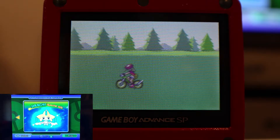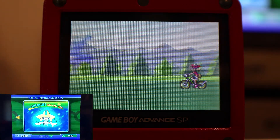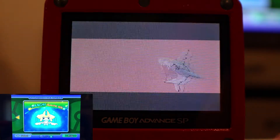Now before, the way to shiny hunt Jirachi is you had to use the Colosseum Bonus Disc. There's more info on that in my first tutorial on how to get Jirachi. I'm not going to explain too much about that — I'm just going to show you the fast method of obtaining it.